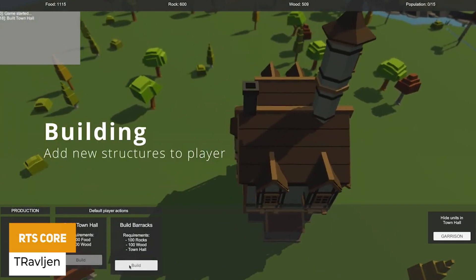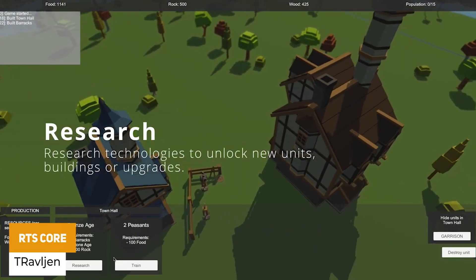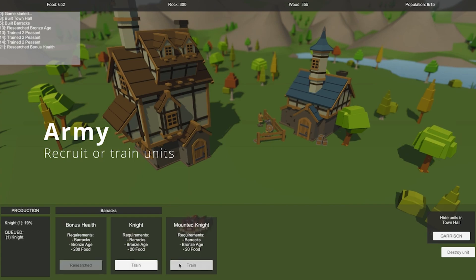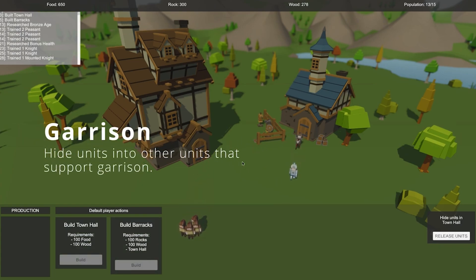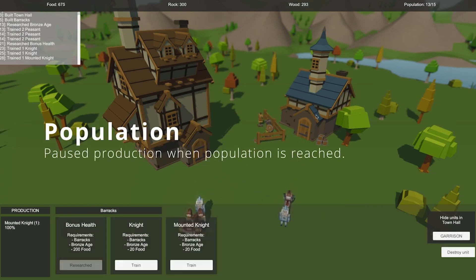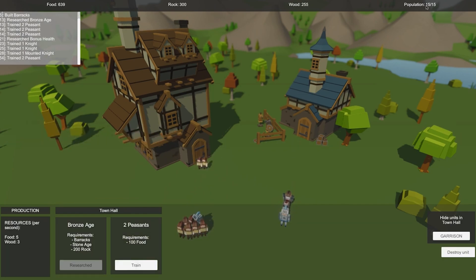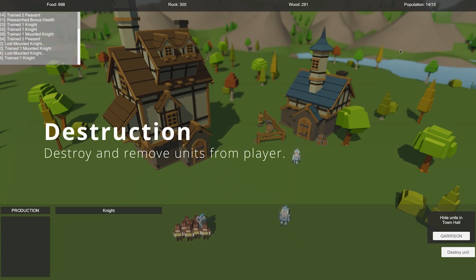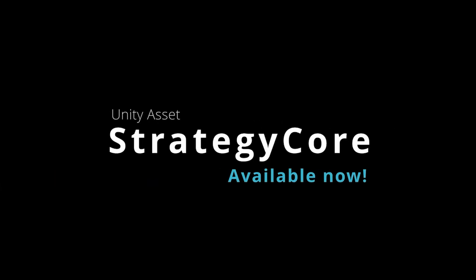We've got RTS Core, which is a real-time strategy-based set of tools where you can create units, structures and have resources to build each of these things. You can garrison troops and do loads of things with various suggestions. This developer also has the DOTS RTS unit selection and the unit formation light.